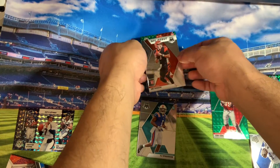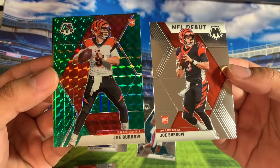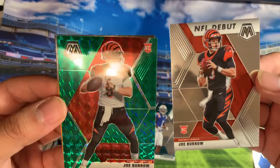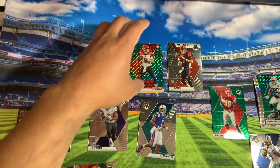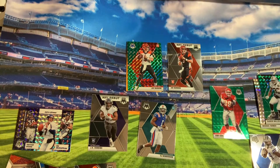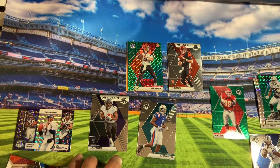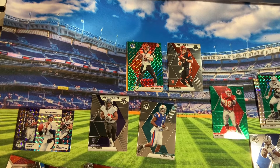And the big hits of the box — Joe Burrow prism and Joe Burrow NFL Debut prism. Guys, let us know in the comments how we did. This was also my brother's last unboxing until next year — he'll be back in 2021, he's going back to his home country. Thank you guys for watching, don't forget to like, share, and subscribe. Have a good one.